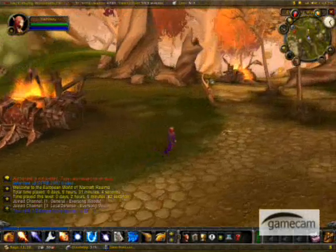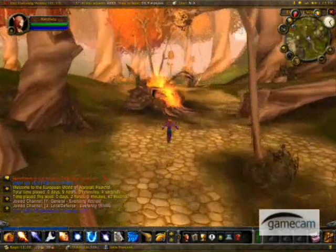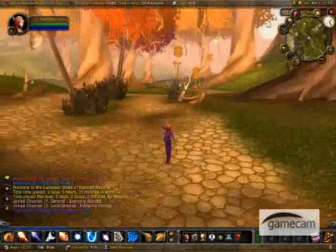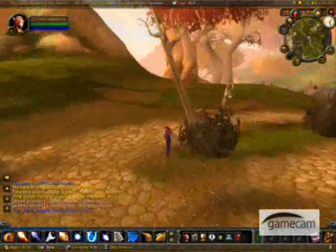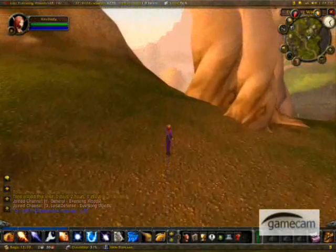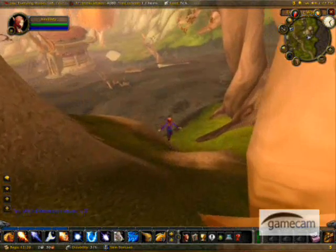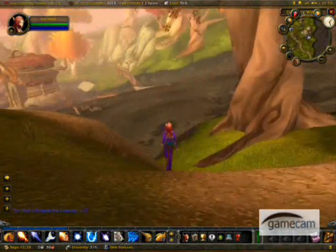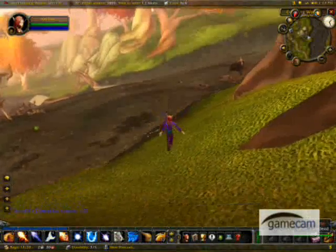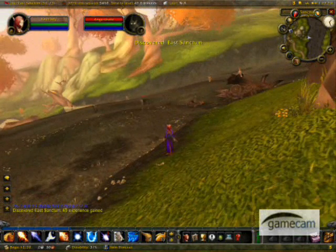Just watch this for one moment while I'm wandering about trying to find something to kill. You can look around and see if you can see anything around you. I'm an evil mage, and you can get all sorts of things — like warlocks and warriors.